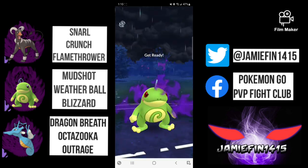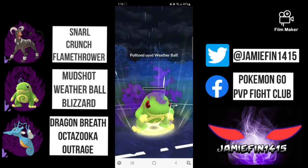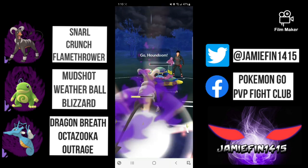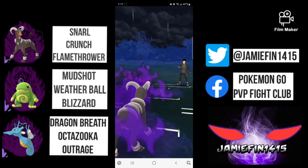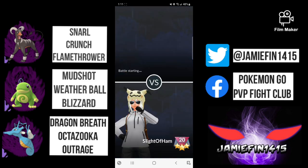Flamethrower isn't the hardest hitting move and Ultra League Pokemon are super bulky, but it still does respectable damage. One more will be enough to knock out. Sleight of Ham makes a switch out into Politoed — either way this Weather Ball should be enough to knock out. The Muck does survive and they Poison Jab down. They're now left with one HP. We still have a shield — that Snarl going through should be enough to knock out. We shield up the Acid Spray, resist Snarl down, and we're off to a 1-0 start. GGs and thanks for playing.